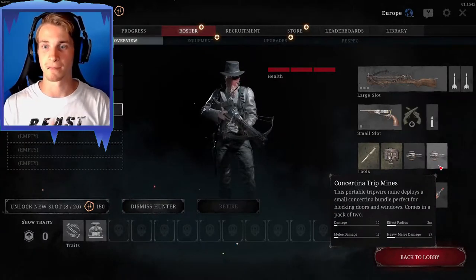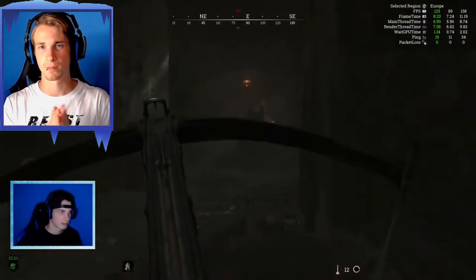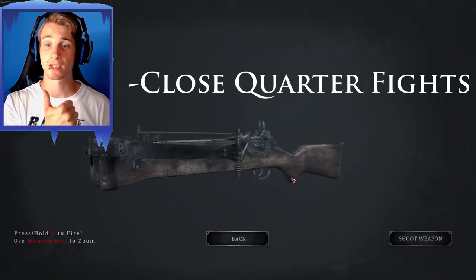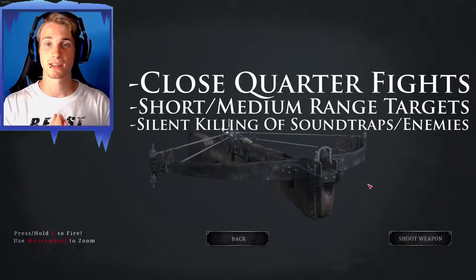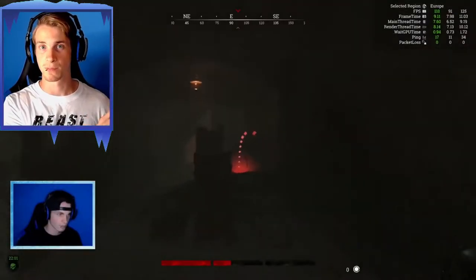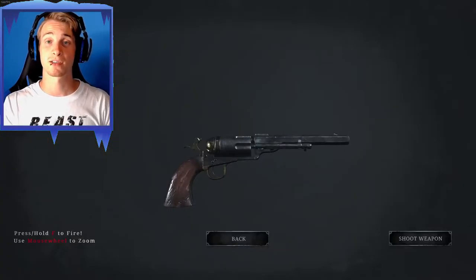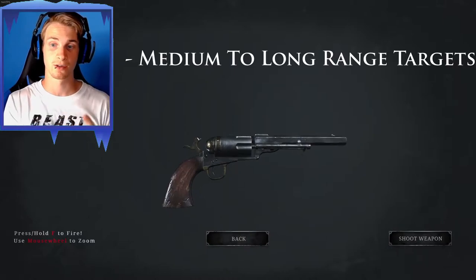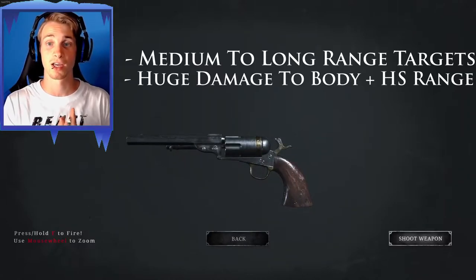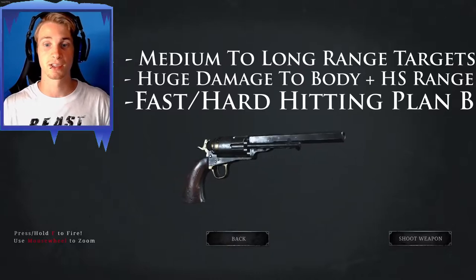One of my favorite consumables in the game. Now, what does this loadout especially bring to the table? The crossbow, once you've adapted to its playstyle, is incredibly useful — for example, in close-quarter fights, short-to-medium range targets, and silently killing enemies or sound traps all over the map. With the crossbow covering the short and short-medium range end of the spectrum, the uppercut picks up exactly where the crossbow left off, since it can be used for medium and long-range targets while also dealing huge amounts of damage to the body and having a long headshot kill range.